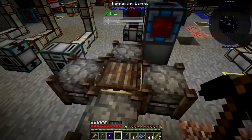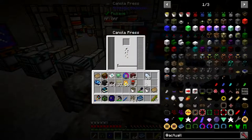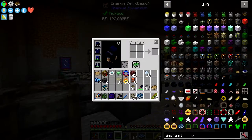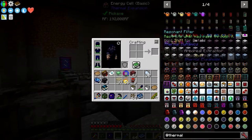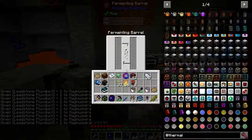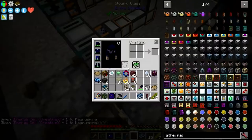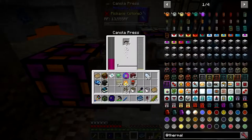This is the canola press and the fermenting barrel. This is my usual setup for it, so basically we just put all of this into here. Now nothing's happening because these guys need power. For right now we can just get a creative energy cell - we can put one here and one here and that'll work for now. And these guys will start producing canola.